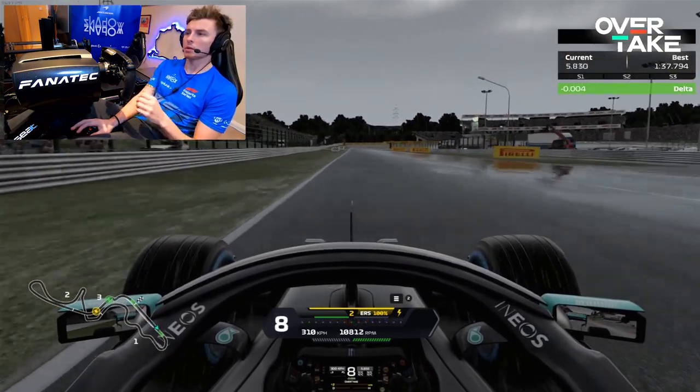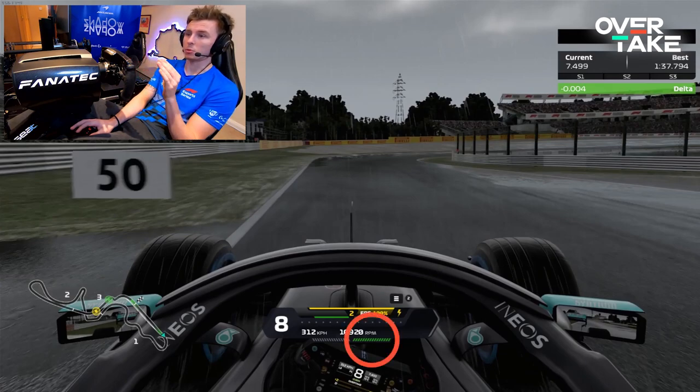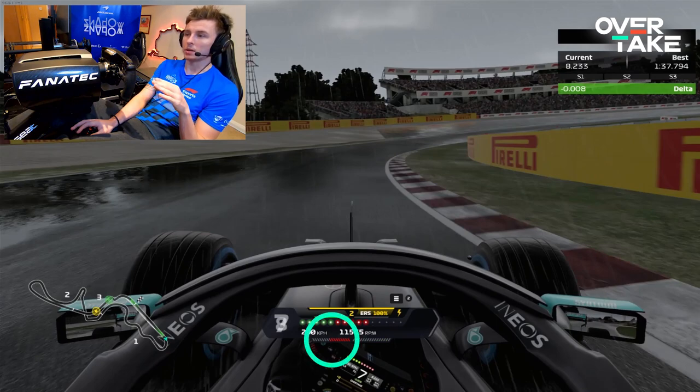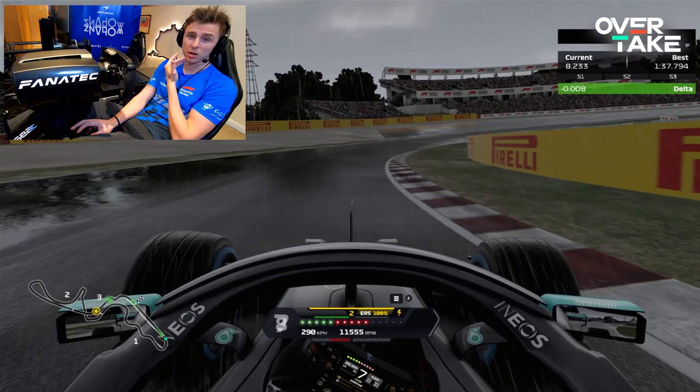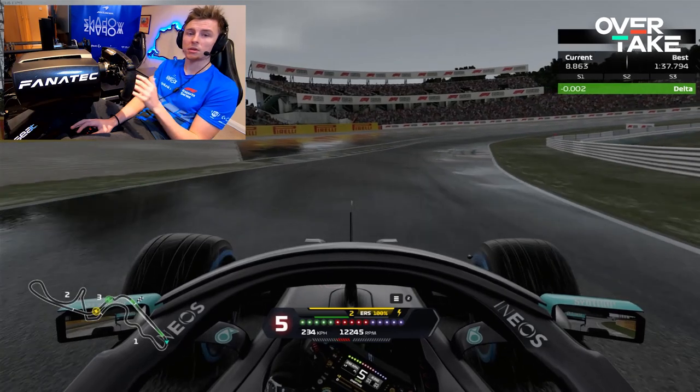As we approach turn one, when you get to the 50 board we're still on full throttle - you turn in flat. There's that much downforce on these cars, even in the wet, you're going in flat. As you start to approach the apex of turn one we're applying brake, but not just to slow down the car - we're using the engine braking as well. In this game engine braking is insanely powerful, so you can't just rely on the brakes. It also induces a bit of rotation in the car, which gets rid of understeer, because the game is inherently quite understeery.